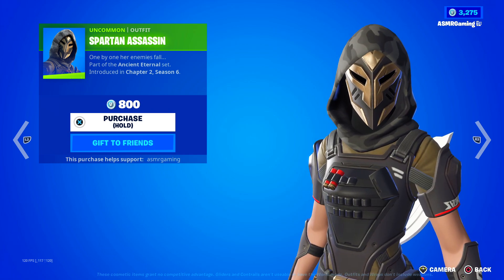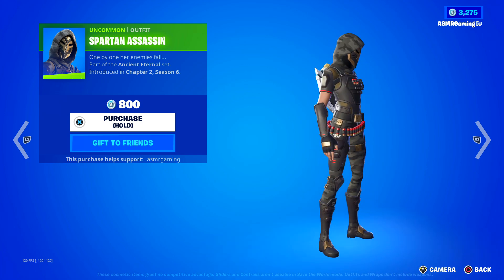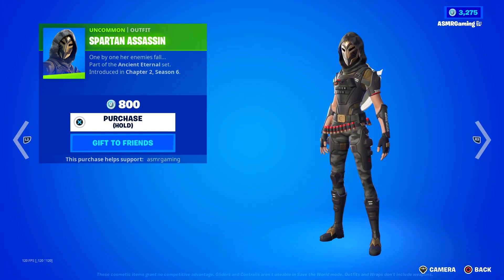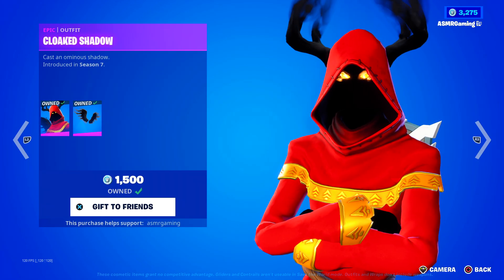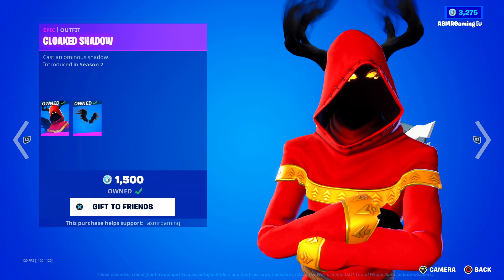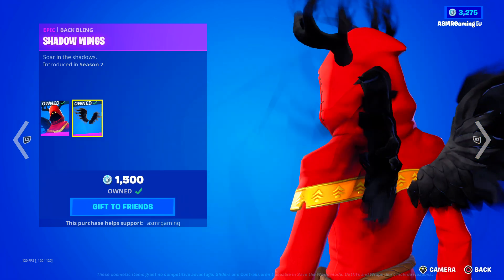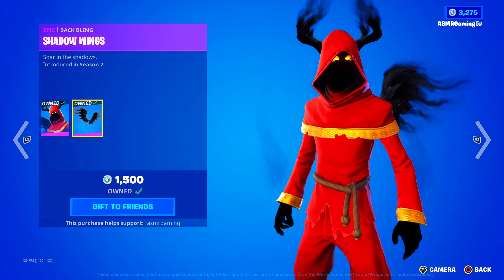Here we have Spartan Assassin — 'One by one her enemies fall.' It's an okay skin, not my favorite, but I know people use this — it is slightly popular in arena. Cloaked Shadow — wow, this skin has been in the game for many, many seasons. 'Cast an ominous shadow' — kind of a creepy skin, but I like the glowing eyes. And these shadow wings look amazing on a lot of different skins — 'Soar in the shadows,' great skin to get.